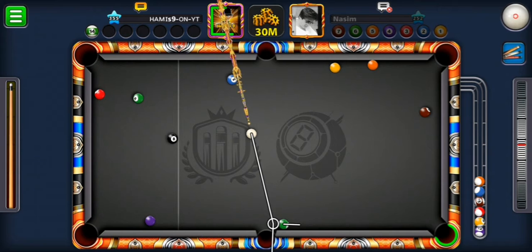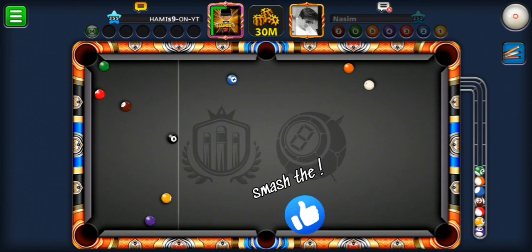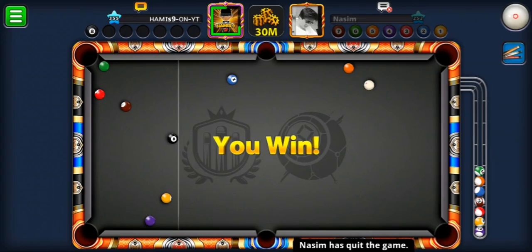I won't scratch — it's gonna hit the knuckle so I shouldn't scratch. Perfect, brown ball — yes! You should plan your gameplay, guys. Luck also plays a huge role in this game. And he quits the game.